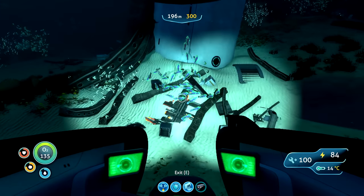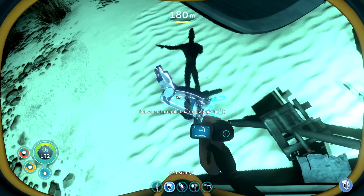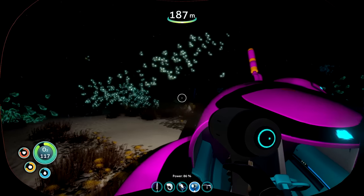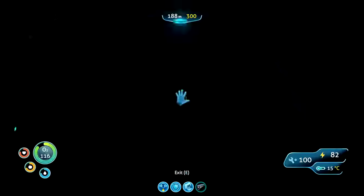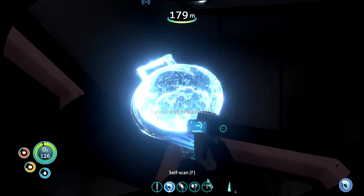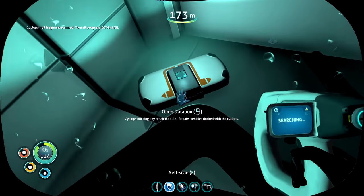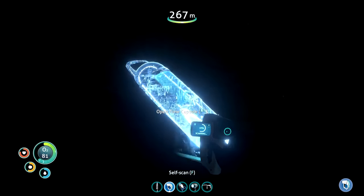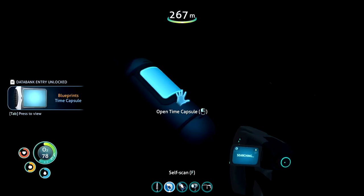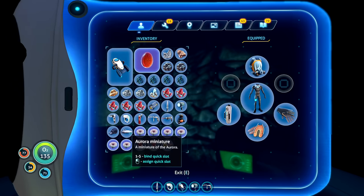On my way to another life pod, there was another crashed ship with lots of parts. I found a lot of prawn suit fragments, and then there was a little jump scare when I saw a warper just teleporting all around the place. I rushed inside the broken ship and found a lot of cyclops fragments, which was perfect for that big submarine, and a lot of other valuable things. Just outside the ship, I found a time capsule - not something I expected. Inside were some plushies, posters, and even a miniature Aurora.